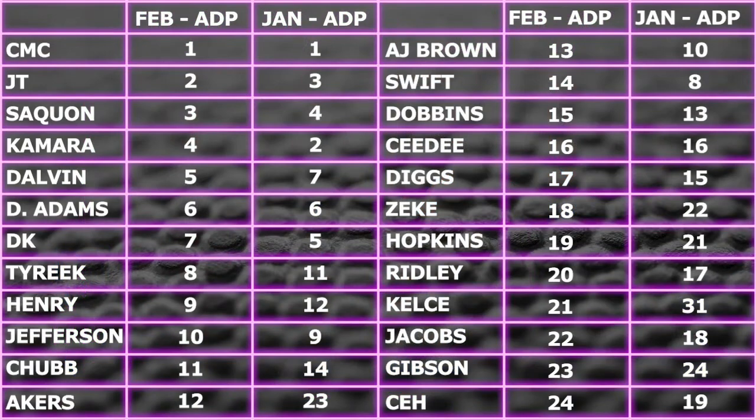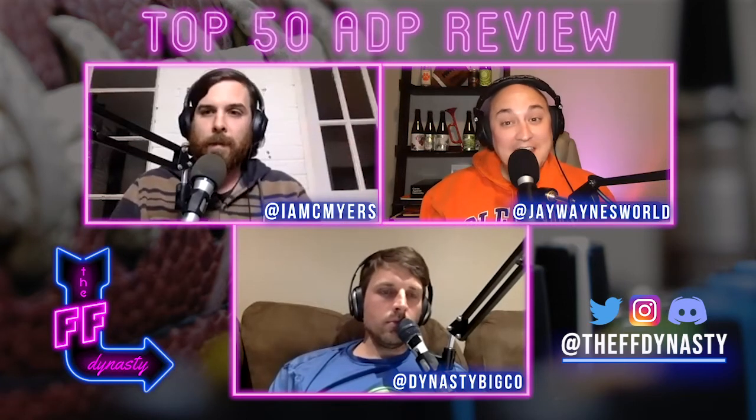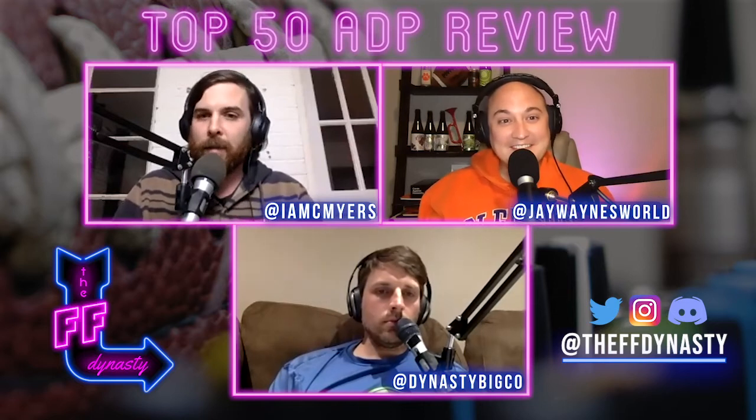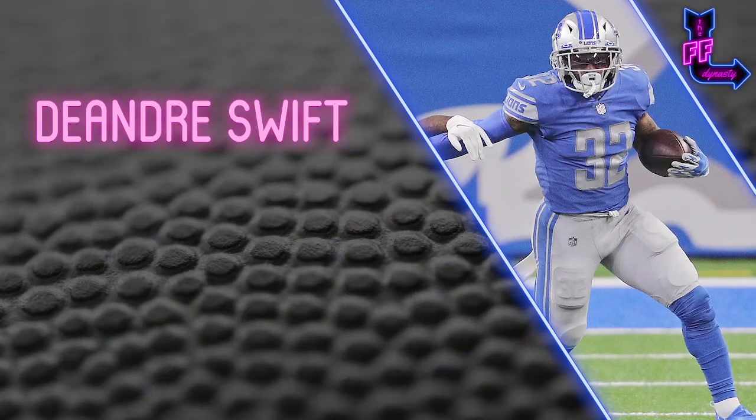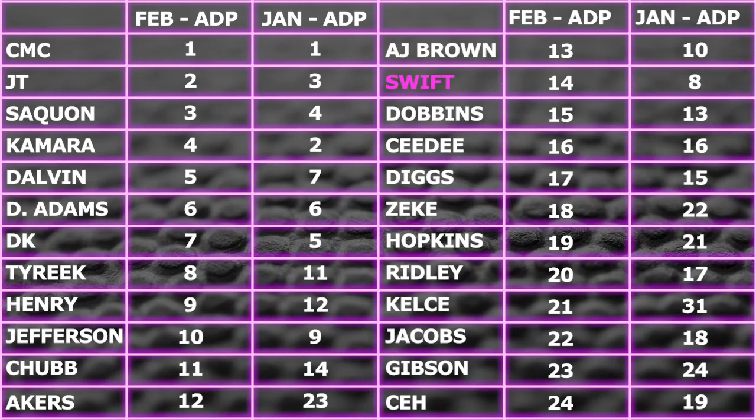AJ Brown lost his first round credentials but keeps his stock strong at 13. I like AJ Brown more than DK Metcalf — I would take AJ Brown over DK Metcalf. DeAndre Swift is the next running back we'll park on. Amongst the Detroit fallout, Swift floats down like a falling leaf to 14. He was all the way up at eight in the last go around — the Stafford trade obviously factors in.